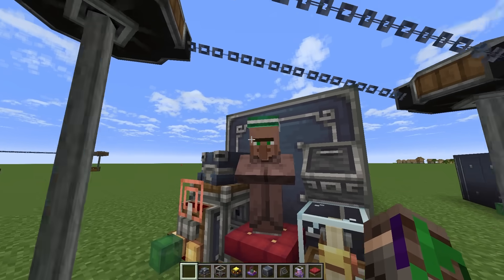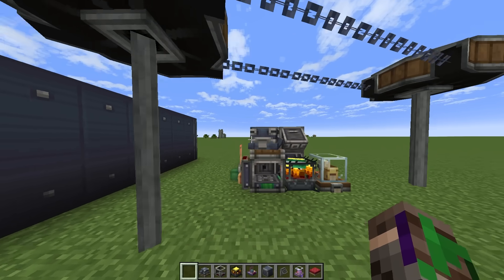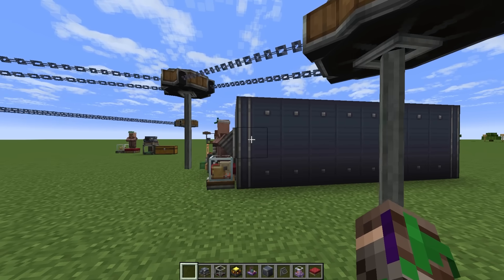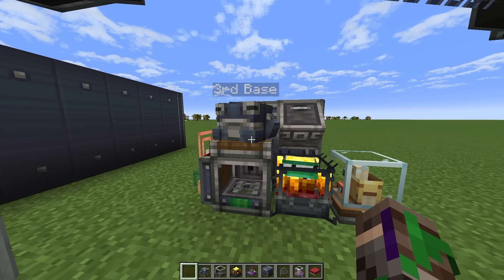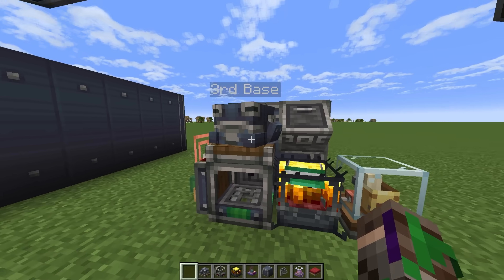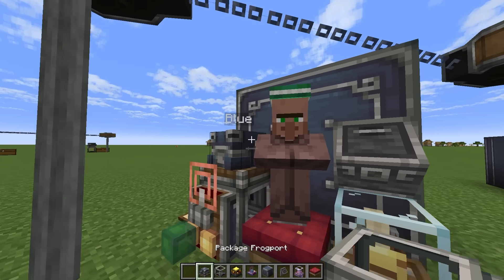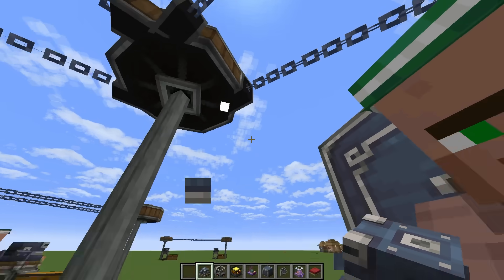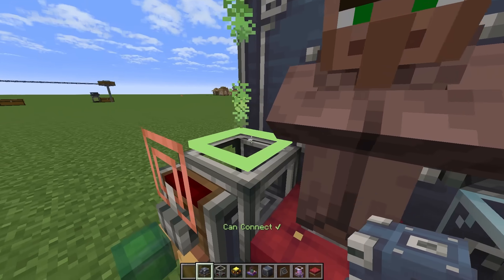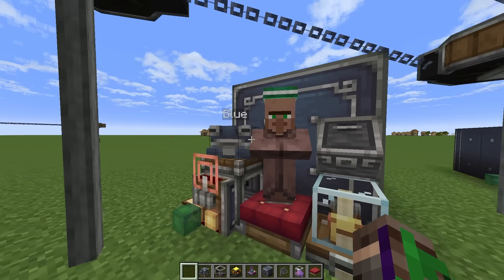Now let's come over to our main storage. I have this storage named 'blue'. Now, when we want to take items out of blue and put them into third base, we're going to need a way to specify where we want the items to be sent. I'm just going to break the frog port at blue and reconnect it, just to show that you do need to have it connected to a line, and I'm going to name this 'blue' again.